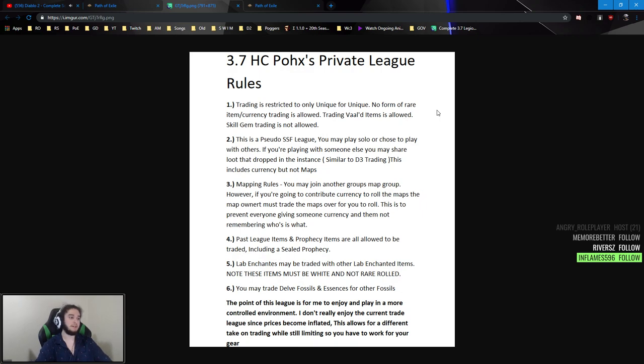This is a pseudo-SSF league — you may solo or choose to play with others. If you're playing with someone else, you may share loot that drops in the instance, similar to Diablo 3. So if you're farming a Tabula Rasa with three friends, all three of you can farm the same Blood Aqueduct and share Humility cards. You cannot split across multiple Blood Aqueducts and trade to each other. I know a lot of people will ask how you'll tell who's cheating.